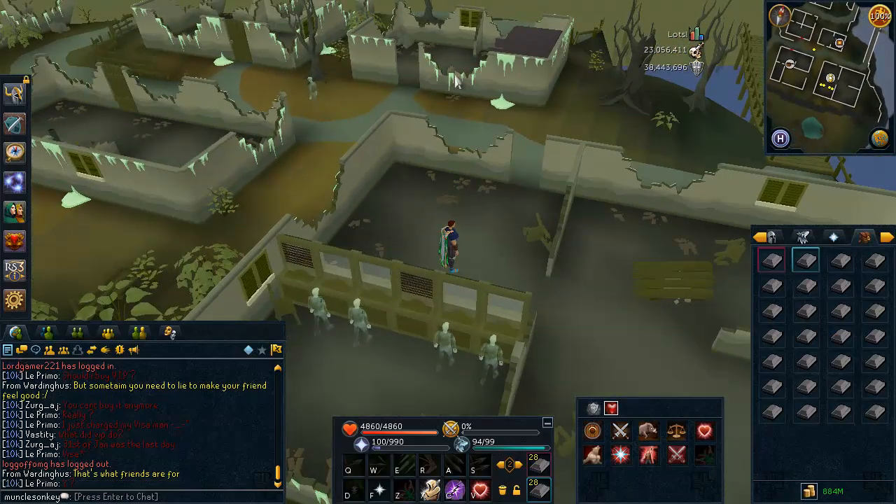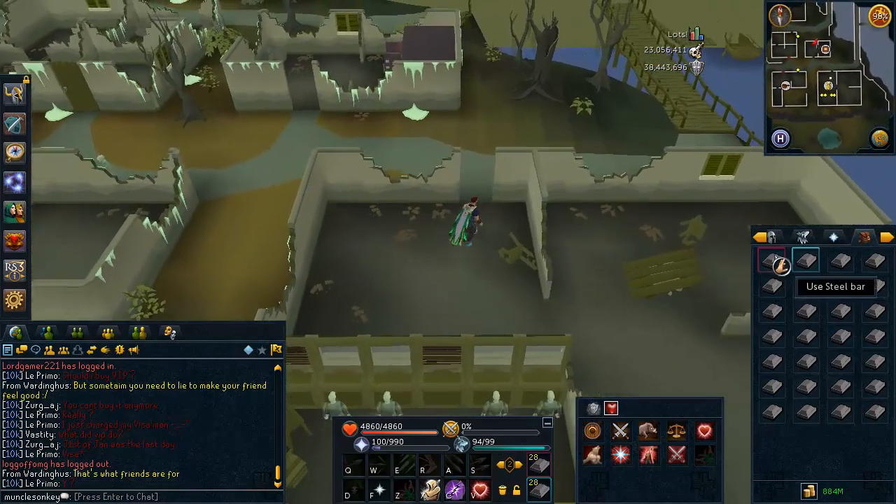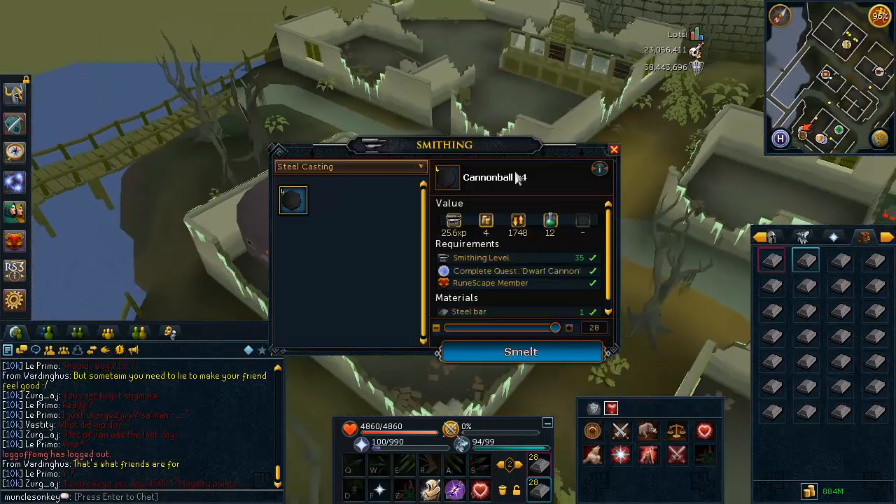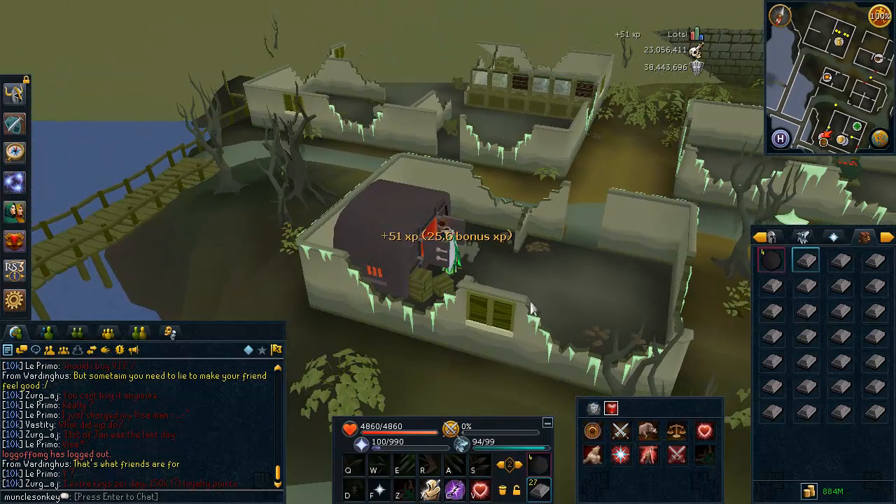You just need to wear those legs and we're going to be smelting cannonballs. I have timed it and it takes 1 minute and 35 seconds to do a full run from bank booth, smelt all the cannonballs, and back to the bank booth.